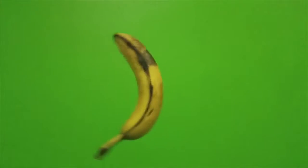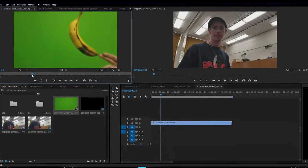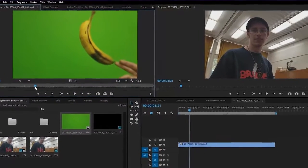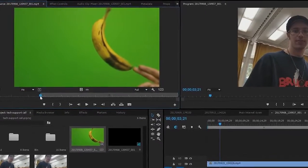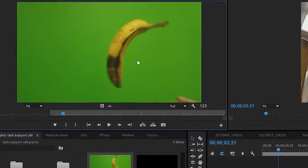So if you want to make your own banana, you're going to want to get a video of you spinning a banana in front of a green screen — or preferably just a banana spinning in front of a green screen. So as you can see, my fingers got caught in the video. That's not good. I'm going to put the in point right here, because this is the first place where I can cut my fingers out without cutting off part of the banana.